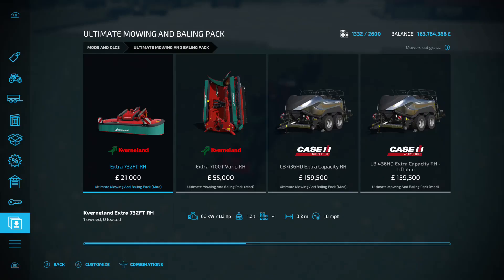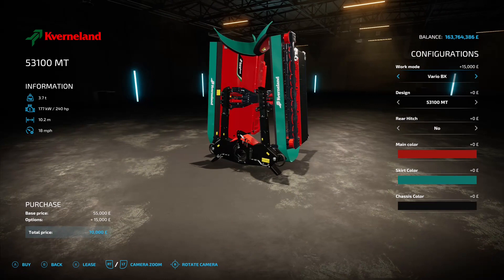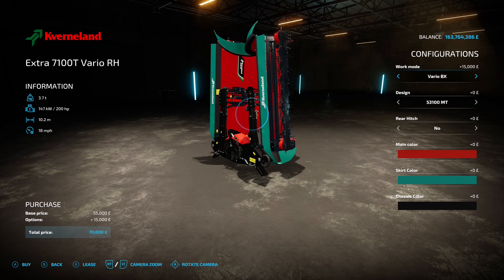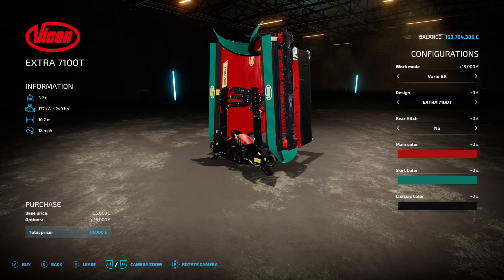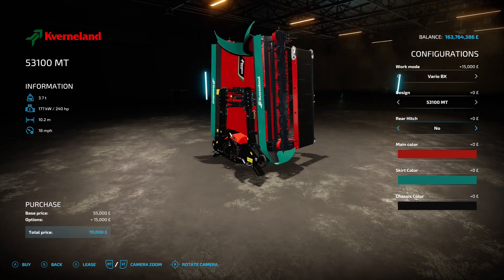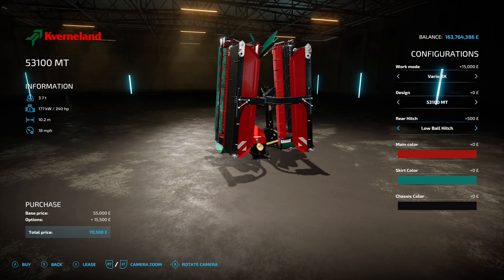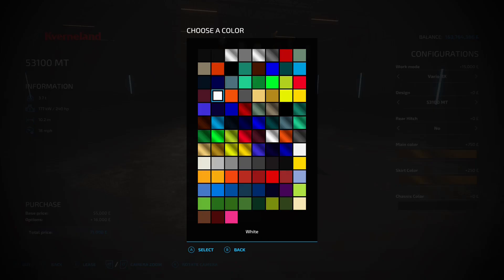The back version is the 53 100 MT, 240 horsepower requirement, 10.2 meter working width, 18 mile an hour working speed, 55 grand as base version. If you want the Vario itself or you go for the Vario BX it's got the swathing abilities on it, adds an extra 15 grand. The key thing for this and the whole pack is the rear hitch - on this you can have no low ball hitch, low pin hitch, rear hitch three point, high ball hitch, high pin hitch, or nothing. Main color going to match the front mower. Chassis color as well - let's just go all gold, look at the state of that, that's brilliant.